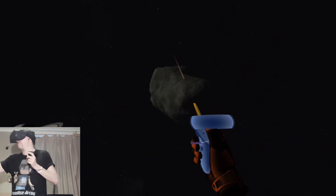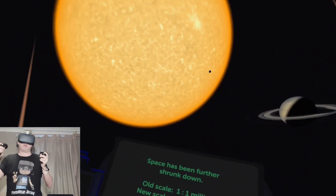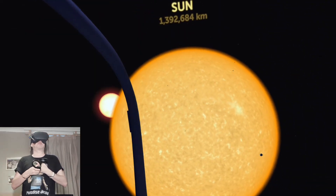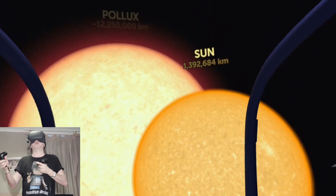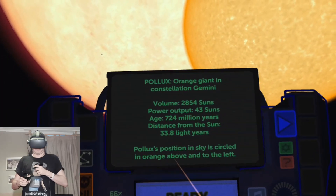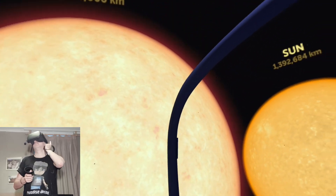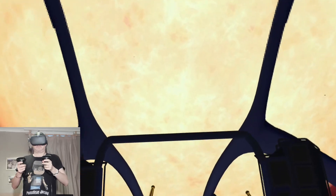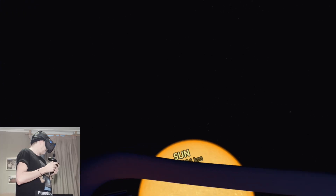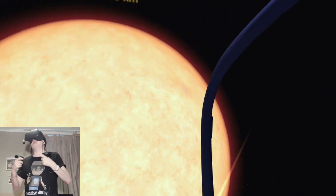There's a rock right here in front of me — really cool. Space has been shrunk down now so we can see the different sizes of suns. This is our Sun here. This experience gives you a really good scope of size.